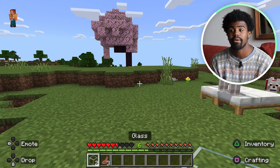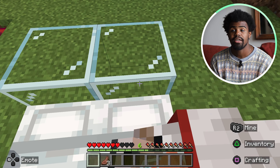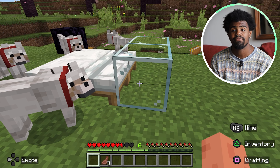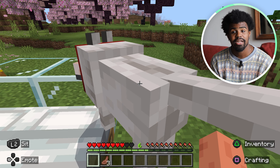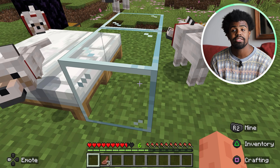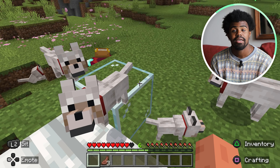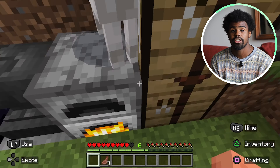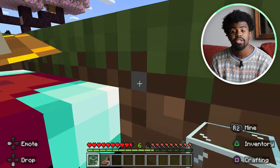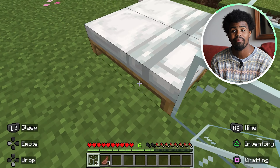I'll go ahead and set this down near my bed. As you can see, we now have glass — super simple, super easy, and a fun thing to do in Minecraft. I've seen entire houses made out of glass. Normally in Minecraft, when you place a block and then choose to remove it, it drops something. But with glass, it's just broken. I should have some more here so I can go back and fix that. If you are planning on making something, make sure that you have an ample supply of glass because blocks do get misplaced all the time.